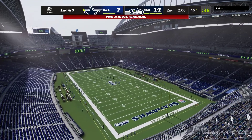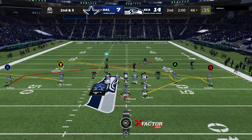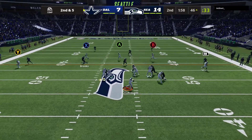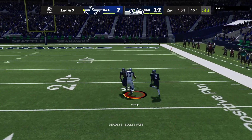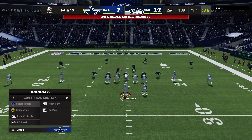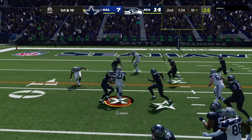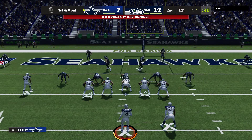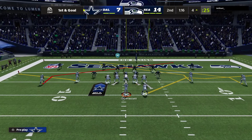Coming up in a couple of minutes we'll pay a visit to Jonathan Coachman in our EA Sports Studios for a look back at the next-gen stats from this first half of action. The Cowboys wind up getting this one all the way down inside the 20 — first and 10 inside the 20. Then all the way down inside the 5 to the 4-yard line. A chance to get even before the break as they come up first and goal.